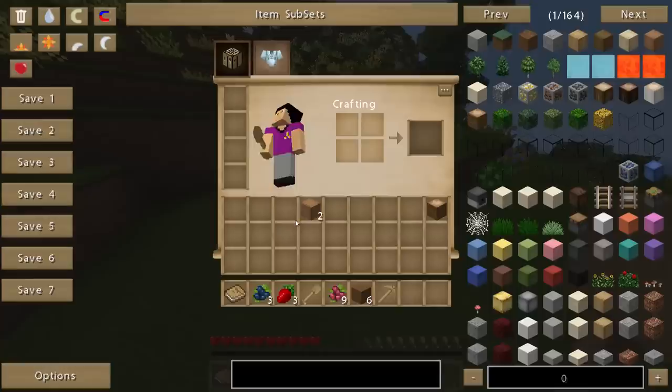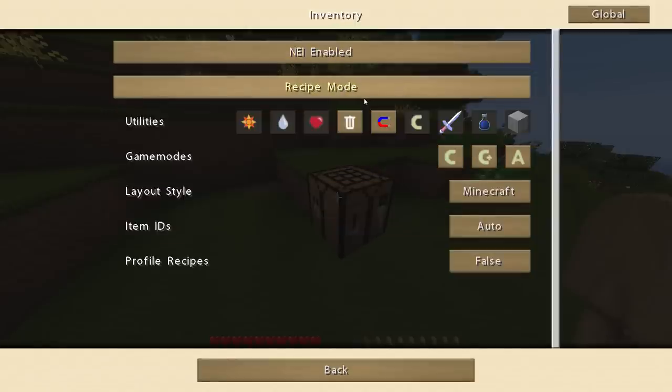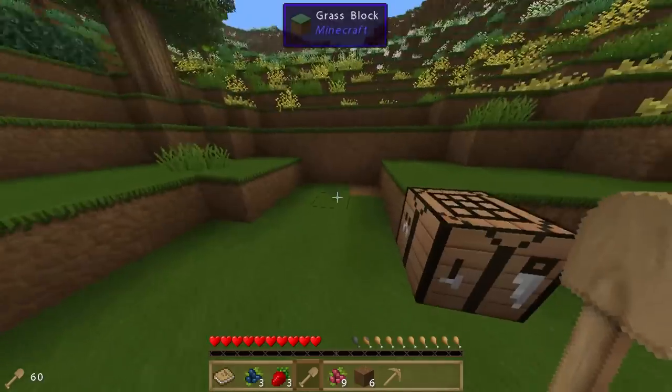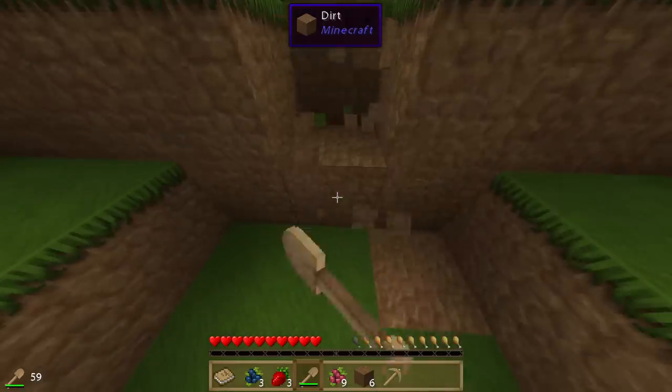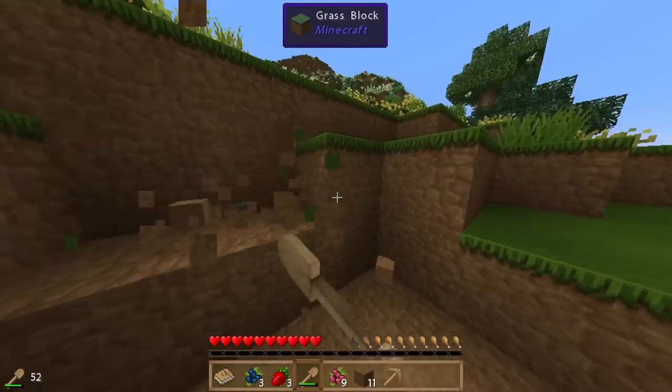Why do mod packs always do this? Whenever you go in, they're always in cheat mode by default. There we go, that's better. I don't like them being in cheat mode, it doesn't work very well for me.